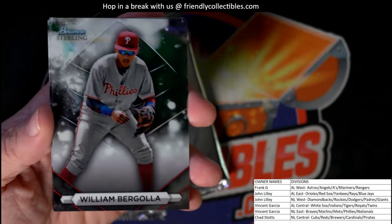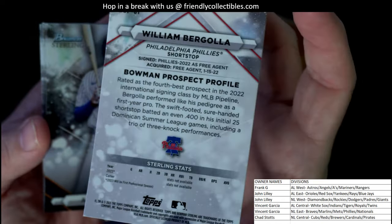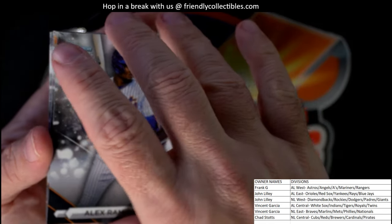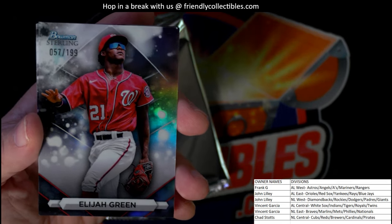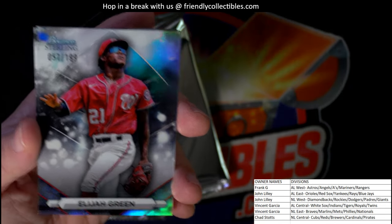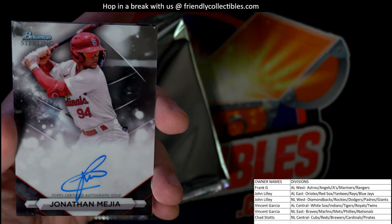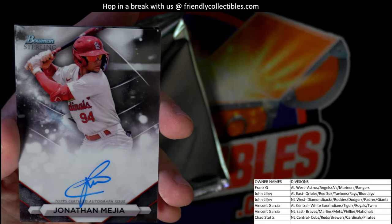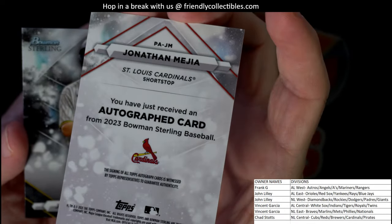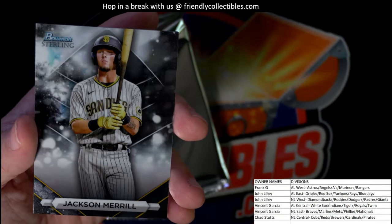William Bergola for the Phillies — National League East, Vincent G, coming out to you. Then we have an Alex Ramirez, National League East, Vincent G, coming your way. And an Elijah Green, number 57 of 199, National League East, Vincent G coming out to you — Elijah Green. Then we have an auto here: Jonathan Magia — and guess who? Chad S gets another auto, three for three on the autos, National League Central, Chad S, wow.